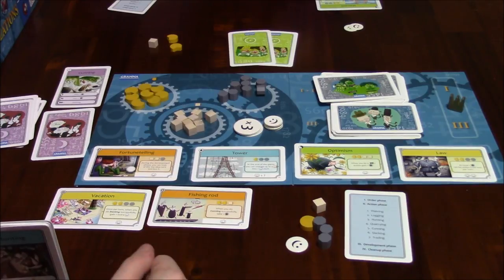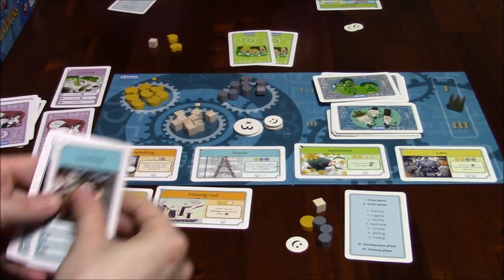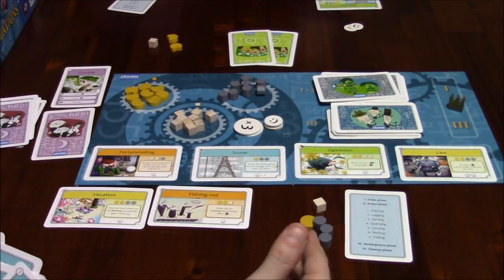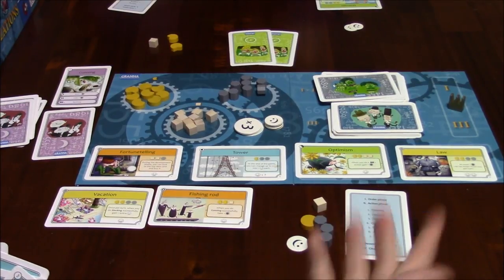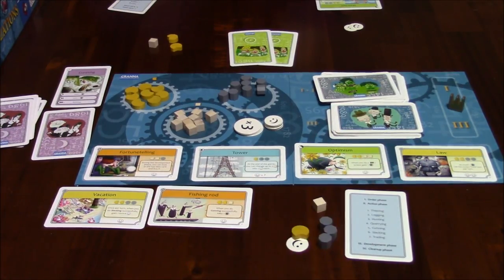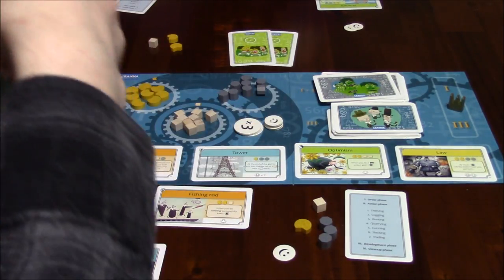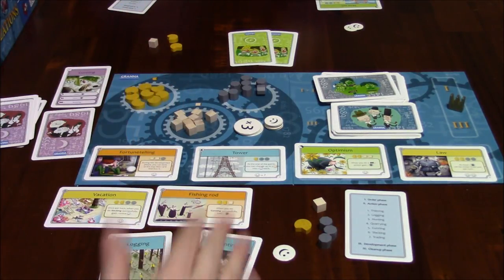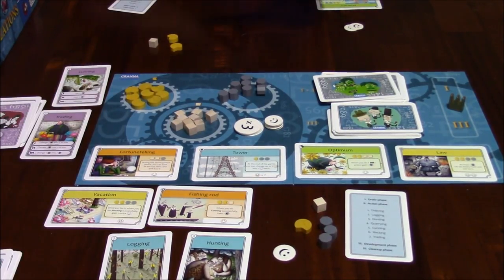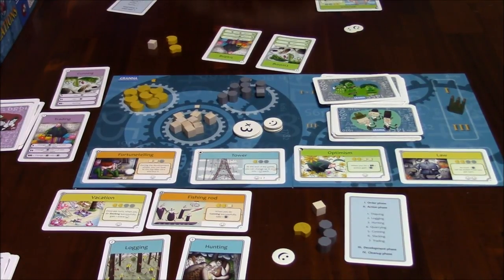Revealing all cards: she had trading and cunning — same as mine! We both played trading and cunning. Thieving — no. Logging — I did it, I'm the only one, I get two wood. Hunting — I did it, no one else, I get two food. Quarrying — no. Cunning — she and the computer both played it, so she gets two resources of any kind. Slacking — no. Trading — she played it, I played it. She gets to change one resource into two.